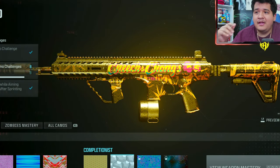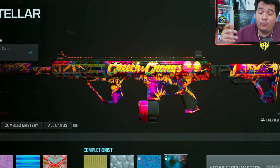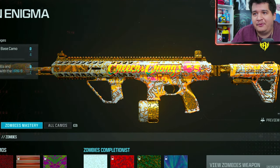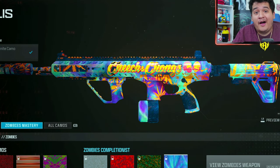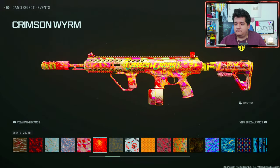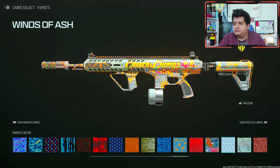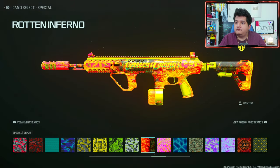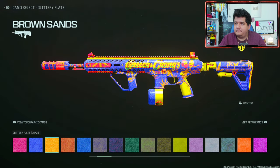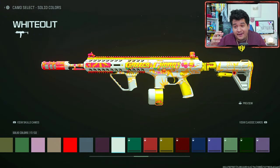Here's how the HRM9 gun looks with Gilded, with Forged, with Priceless, and with Interstellar — it looks really great on these blueprints when it comes to mastery camos. Here's going Enigma, Zircon Scale, Serpentinite, and Borealis. This blueprint is automatically godly with any camo you put on it, which is a W.